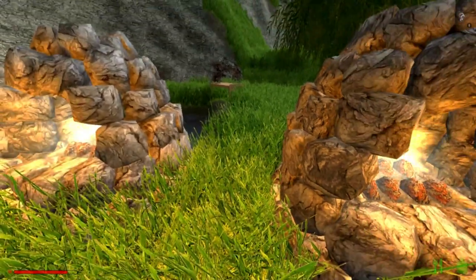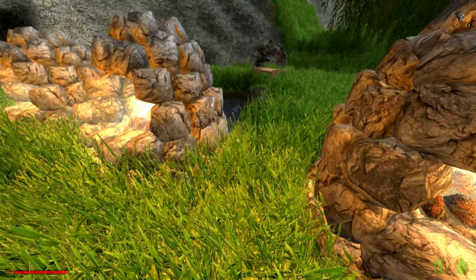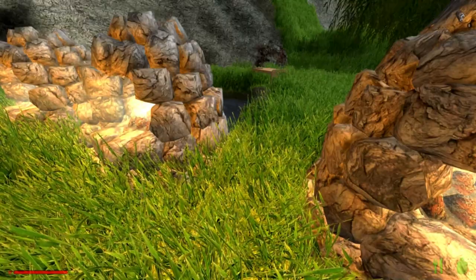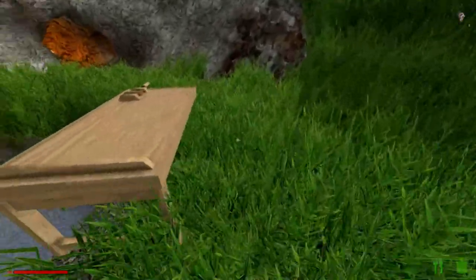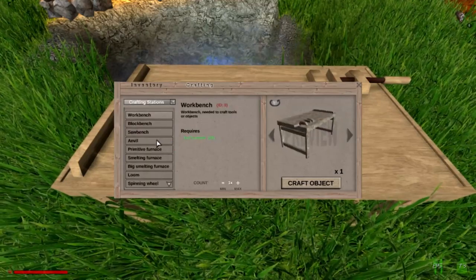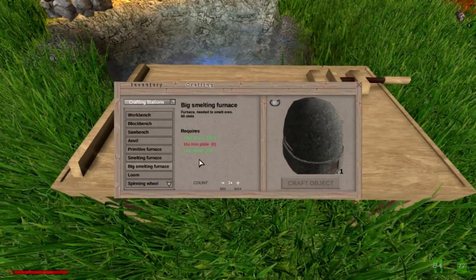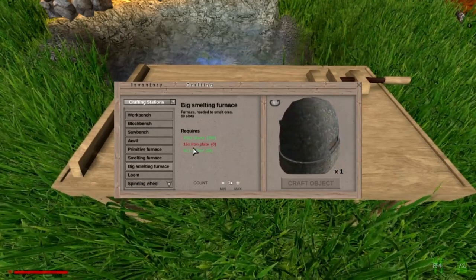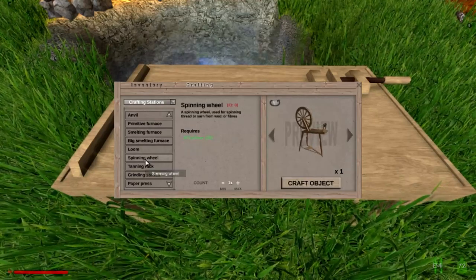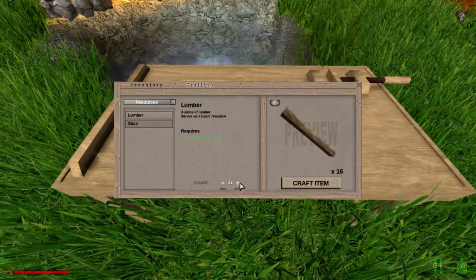There we go — and then the metal. One run of all three of these is going to make 24 iron. 24 iron is how much you need to make an anvil. Once we have the anvil, we can make the big furnace that allows us to cook 60 at a time, and that's what we'll do — go straight into that. So we'll do this first cook, make the anvil. Well, we're going to have to cook twice — I think it's 18 iron to make the upgrade. Let's come over here and check: anvil is 24 iron, the big smelter is 16 iron, so we're going to have to do one more round. It's going to leave us enough to make all of our tools that we want.